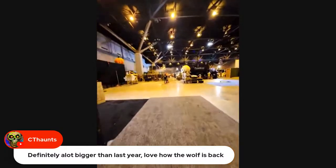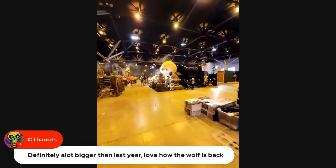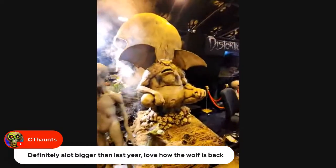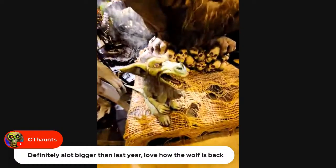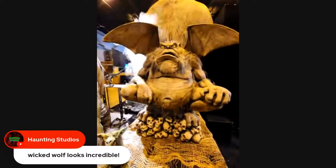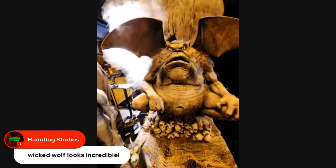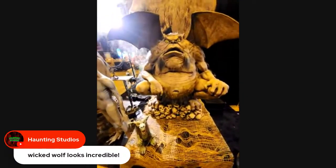To get to our booth we turn left and you can see the giant skull, the Distortions sign, Wicked Wolf, Roswell Alien, Grumpy Gargoyle. Here we got Grumpy and Bobo. Grumpy Gargoyle has four or five different new programs - Grumpy and Bobo have like four or five new audio tracks that were just recorded last week.